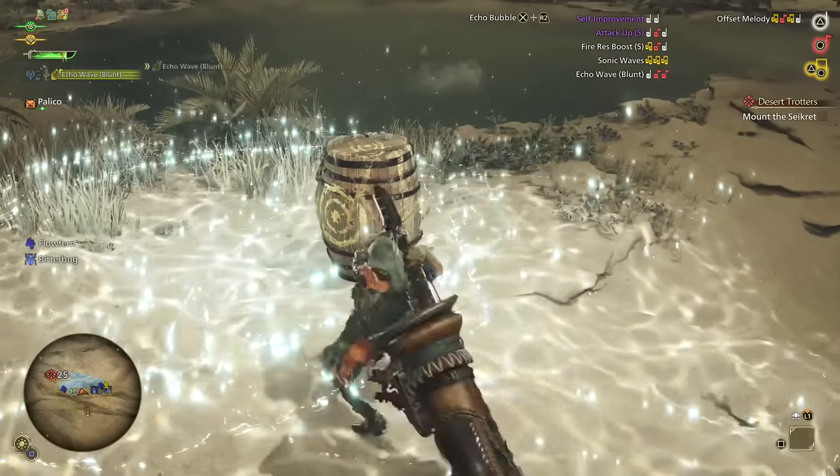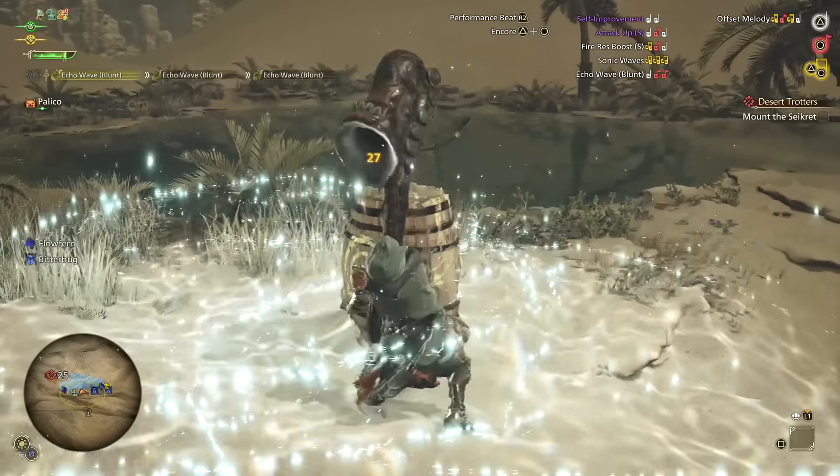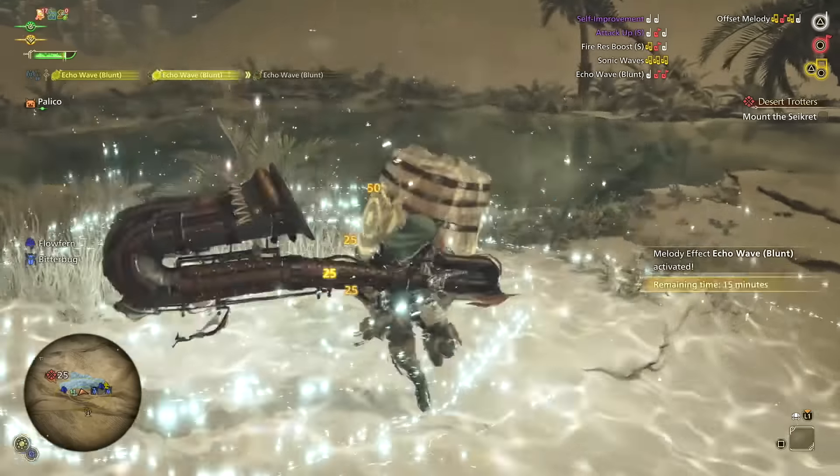Echo Bubble — the damage seems to have been nerfed on arrival. I'm glad to have gotten some footage from New York Comic Con to make this apparent. 25 per song there, 15 per song here. That's a reduction of about 66%, which is painfully significant. But on the bright side, almost everything bubbles meant to Hunting Horn's damage potential still remains true. Even the reduced damage version we have now is still allowing the weapon to put in a ton of work.